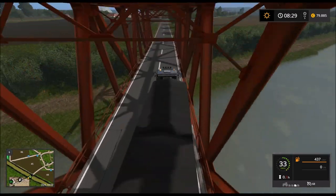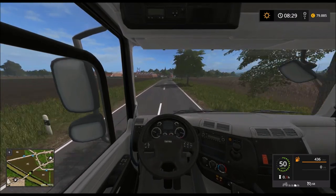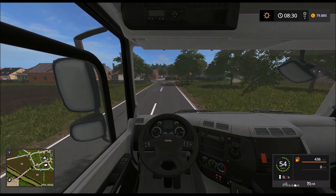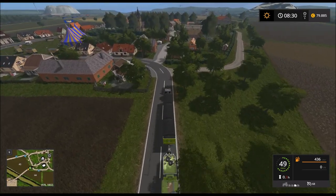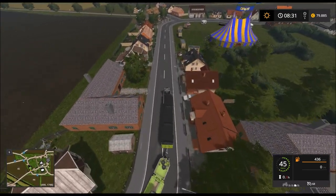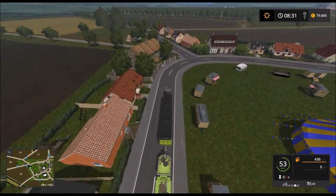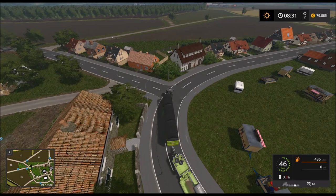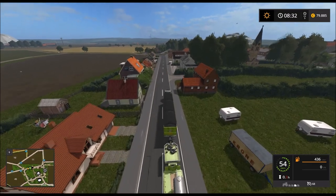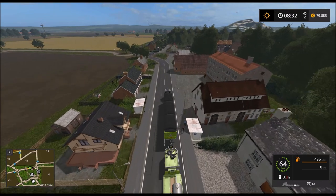Wir fahren irgendwie als wären wir betrunken, sind wir aber natürlich nicht — wir sind voll nüchtern. Ich hoffe mal, wie immer, hier kommt kein Gegenverkehr, dass wir hier genügend Platz haben um durchzufahren. Ich denke, ich bringe die Sachen auch gleich dahin wo sie hingehören, nämlich zuerst mal zu den Schafen. Bei den Schafen müssten wir wahrscheinlich sowieso sauber machen.